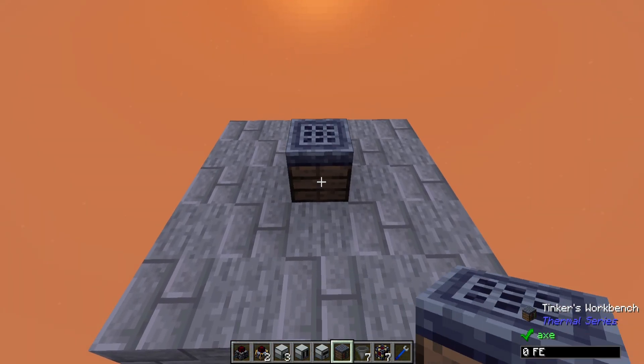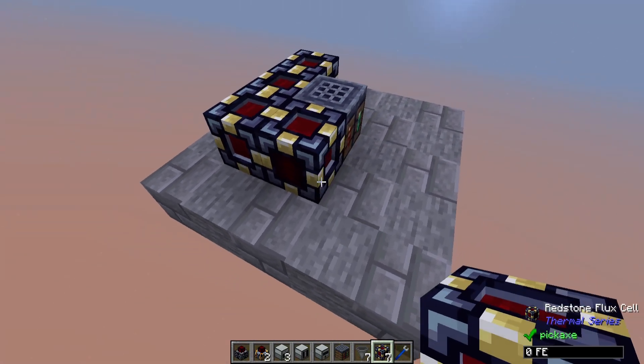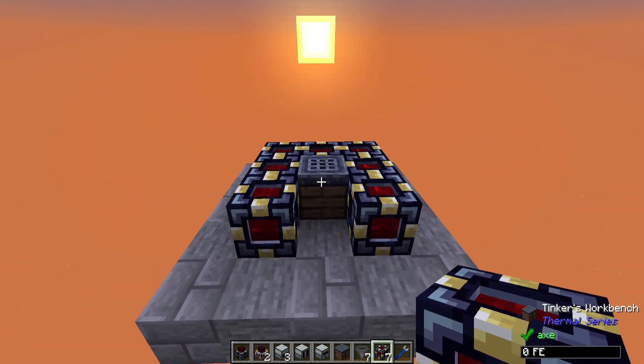I'm starting off with a Tinker's Workbench. You don't have to use one, but it acts as both a battery and a charging station at the same time. I'll also be using a bunch of Redstone Flux cells — putting seven of them around the outside makes it rather simple to work with. This is probably going to be your most expensive item of the entire build, but once it's set up, you can plug it into any other power station you have.